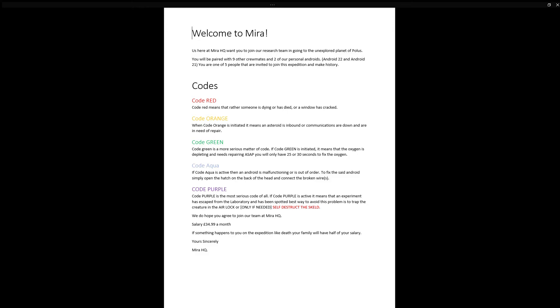Code purple. Code purple is the most serious code of all. If code purple is active, it means that an experiment has escaped from the laboratory and has been spotted. The best way to avoid the problem is to trap the creature in the airlock, or only if needed, self-destruct.